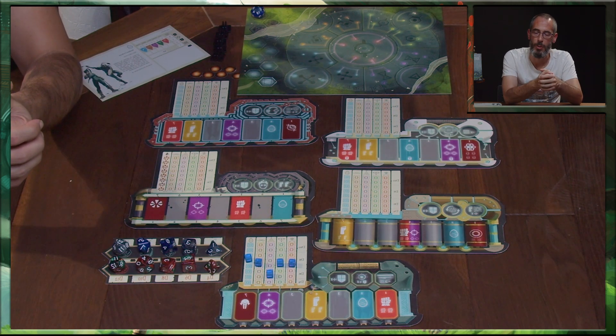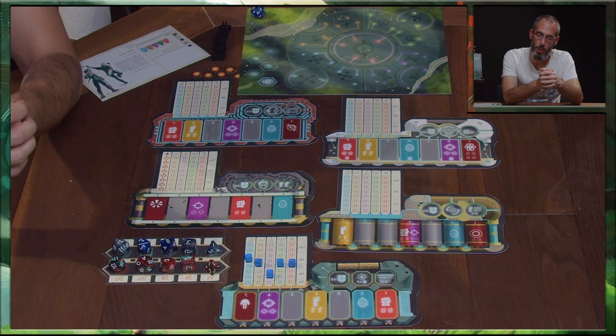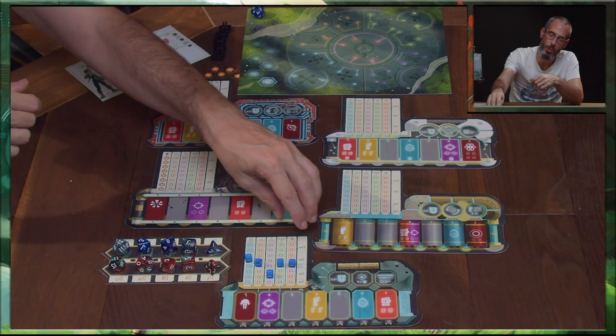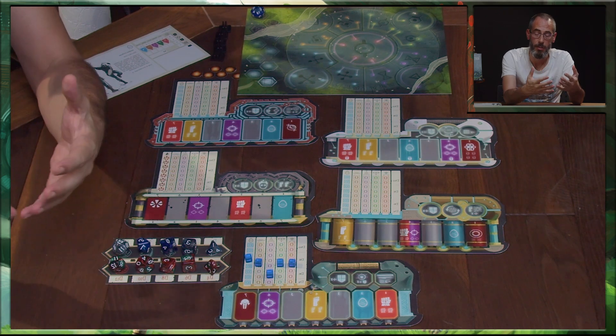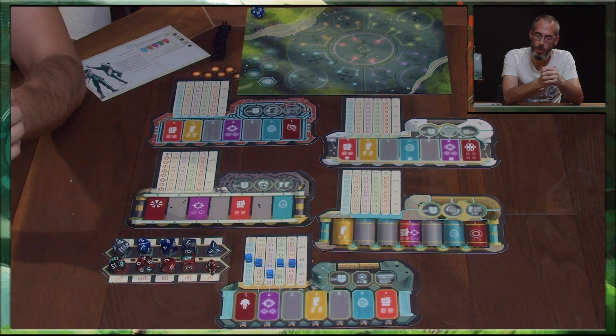Est-ce que lors d'une interaction, un adversaire, un PNJ, est en train de lui mentir ? Est-ce qu'il va ressentir un danger ? Est-ce qu'il va pouvoir ressentir un élément sur son environnement qui pourrait le mettre en danger ? La somme de tous les agrégats, sur les quatre, représente aussi les points de vie du chaman. Le dernier élément, ce sont les points de lien éthérique, qui vont lui servir à lancer les pouvoirs octroyés par les gardiens.